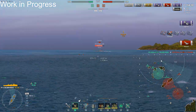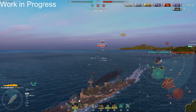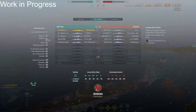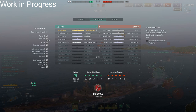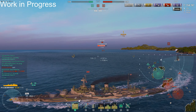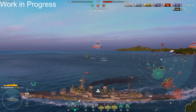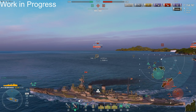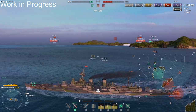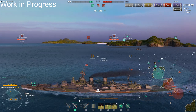I just drilled a Columbo for 14k through the stern because I overmatched 32mm. The A flank is cleared. We're actually even on ships, but we're down about 150k HP — I'm still not feeling very confident. They have two full HP battleships, a full HP Seattle, and a full HP Hindenburg. So it's looking pretty rough right now.